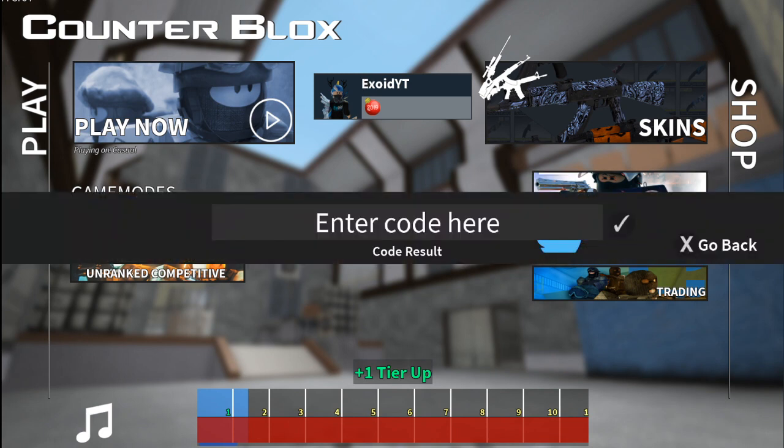I'm going to show you guys the newest code right now — the brand new, newest code in the game so far, which is code CBXMISDELAY. Redeem that. I've already redeemed that, so it ran out of copies for me. Go ahead and try that out for yourself — that is the newest code.